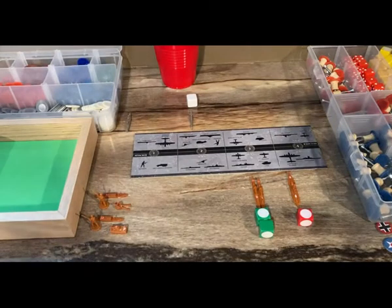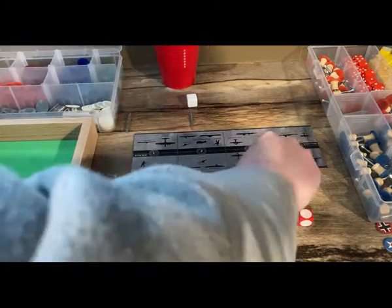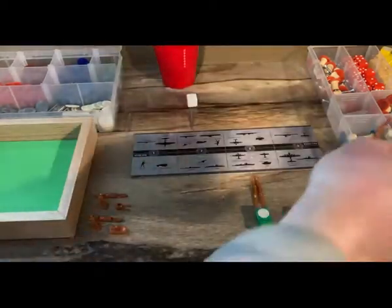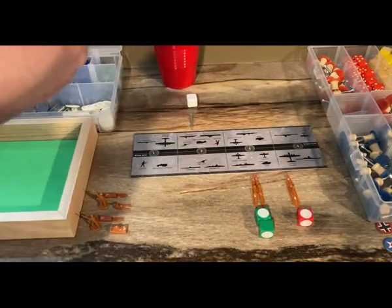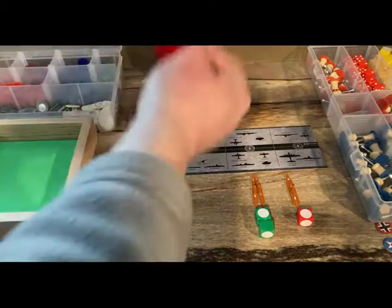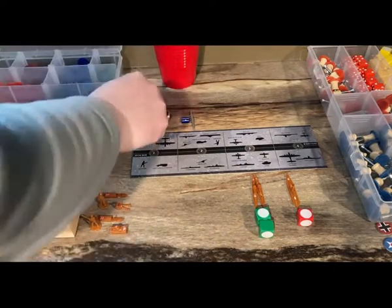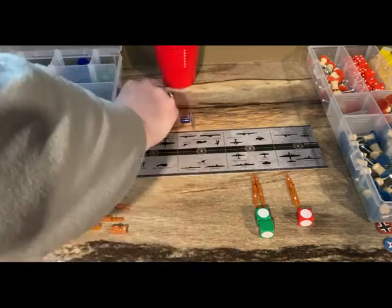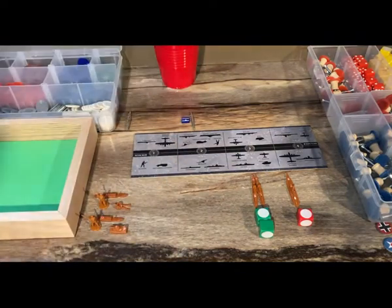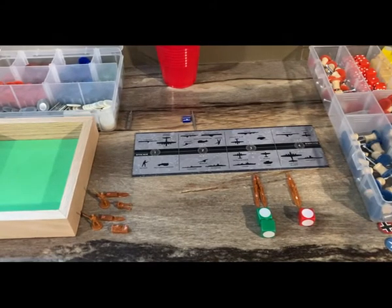Naval battle in Sea Zone 44: Japanese cruisers Haguro and Takao and battleship Nagato attack the Australian transport HMAS Labuan and submarine HMAS Oxley. Before the battle, the submarine submerges and exits, meaning the transport is auto-killed, but the submarine survives and stays in the sea zone, so the amphibious assault continues.